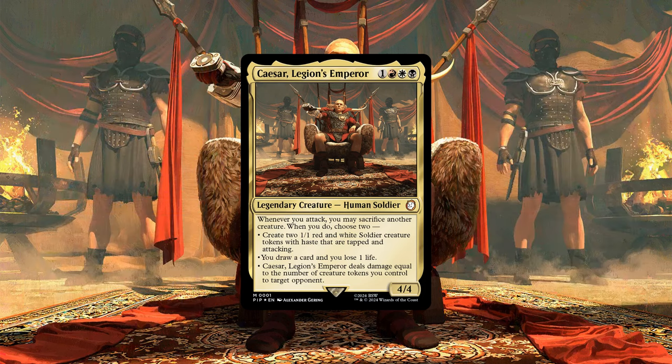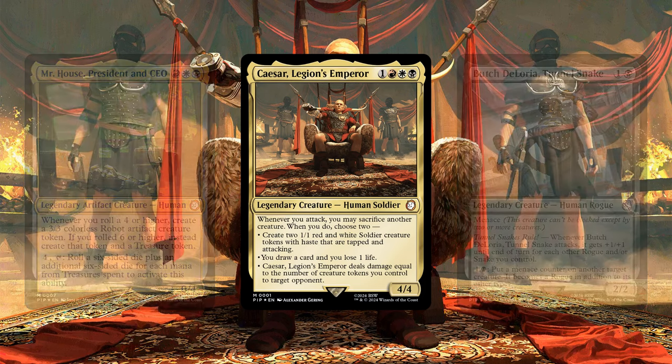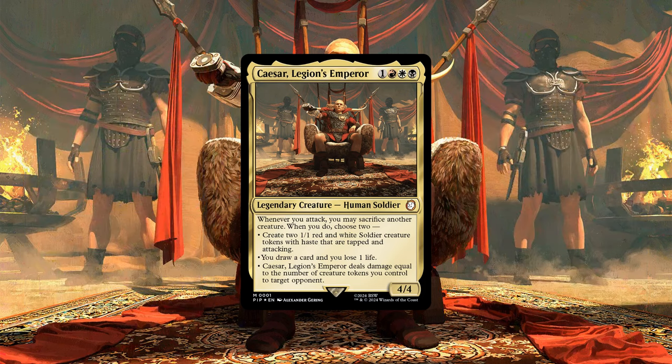However, like the scrappy survivor's pre-con before it, the base deck still suffers from having a lot of legendary entrants in it that want to do their own thing, rather than properly support Kaiser's token-centric game plan. And while the core build's token creation is serviceable, it does seem to struggle a bit to reliably get to the critical mass of tokens we want in order to get the maximum value out of our commander.